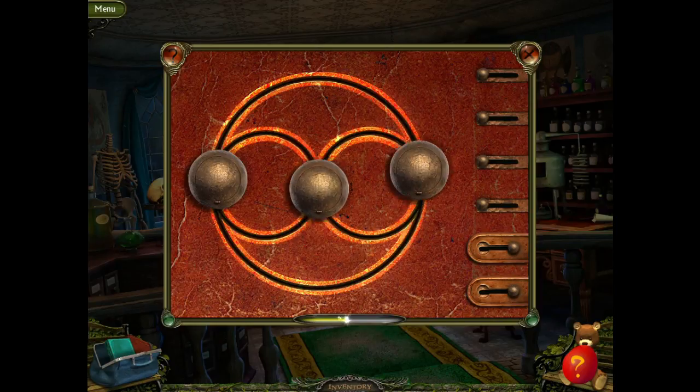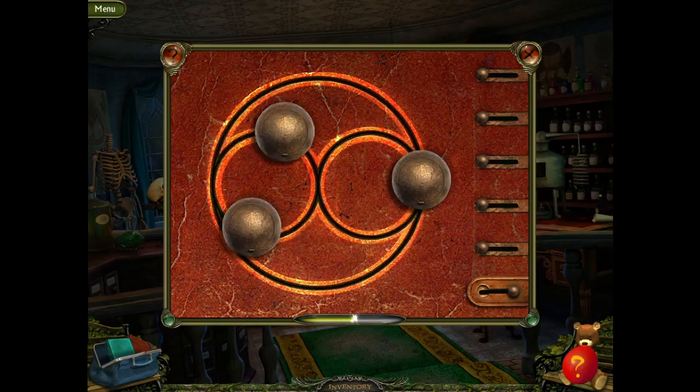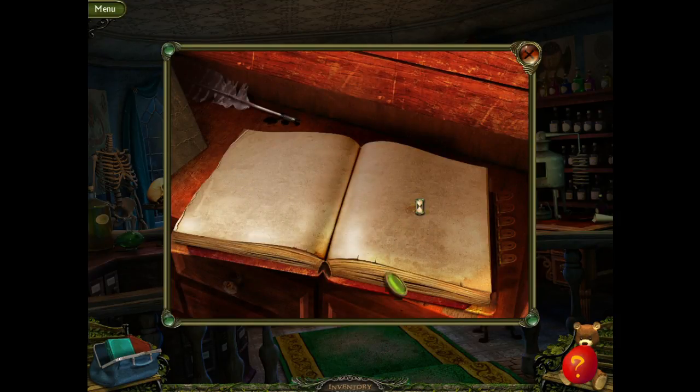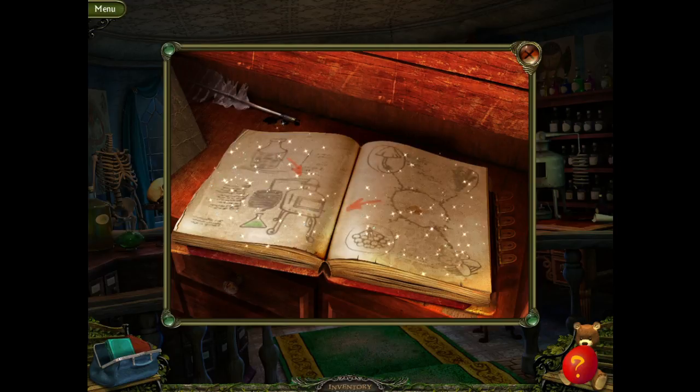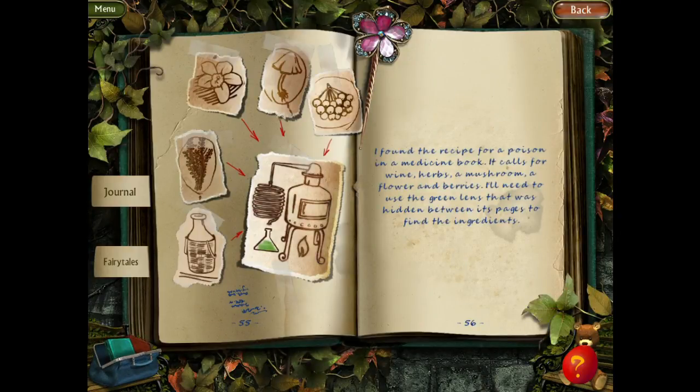So, let's go. I'm actually pretty good at that. Something mushroom — this looks like rosemary. Berries and a flower. I found the recipe for a poison in the medicine book — it calls for wine, herbs, a mushroom, a flower, and berries. I'll need to use the green lens that was hidden between its pages to find the ingredients.